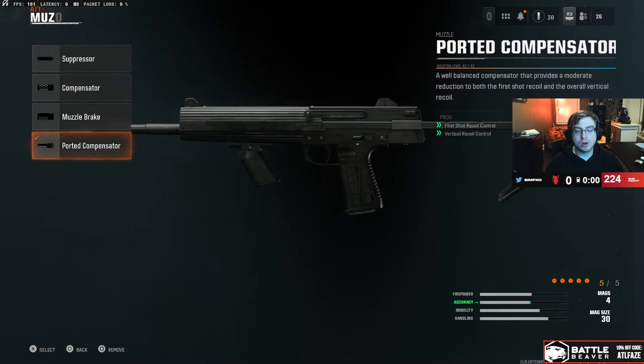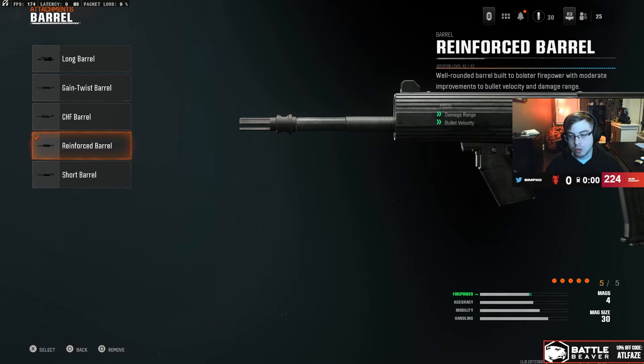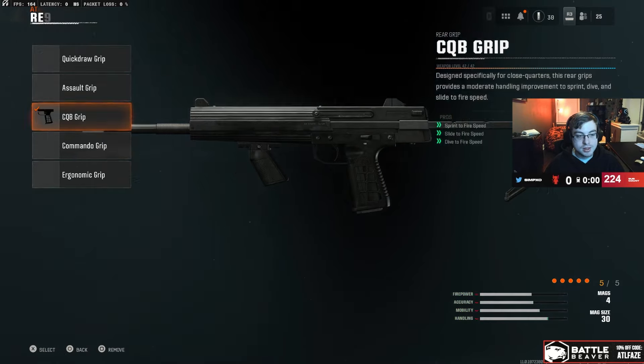For the attachments, we're gonna want to put on the Porter Compensator — this is for the first shot recoil and the vertical recoil. You always want to have vertical recoil controlled more so on a sub. Reinforced Barrel is a must: you get the damage range and bolt velocity, it's an absolute must on the gun. Next is Ranger Foregrip — this is for the movement buffs and the recoil control.